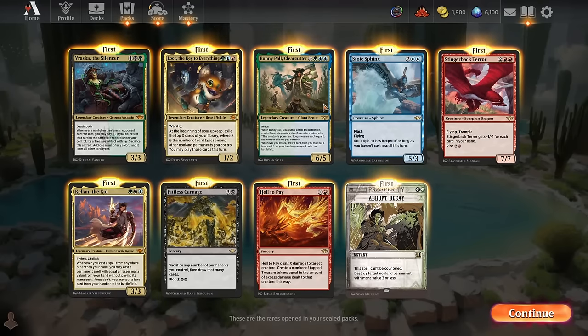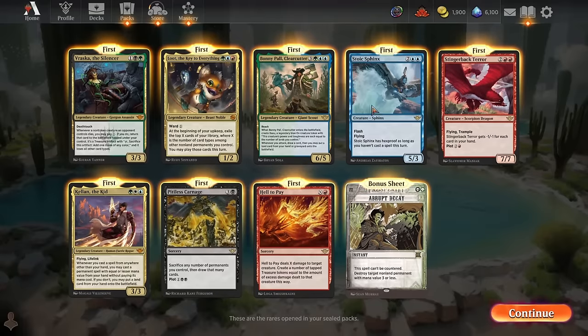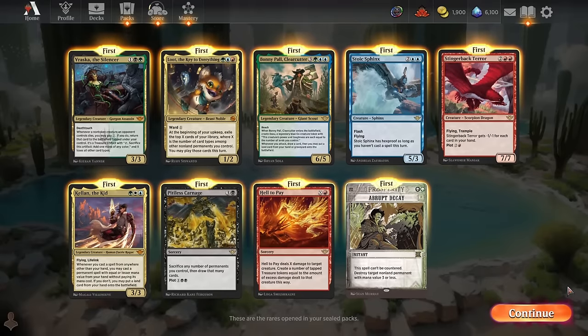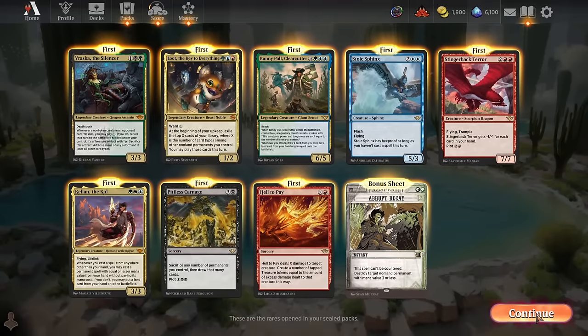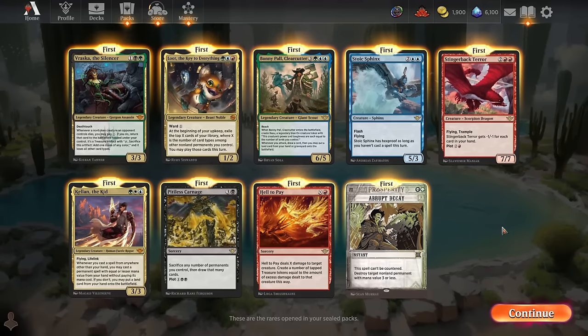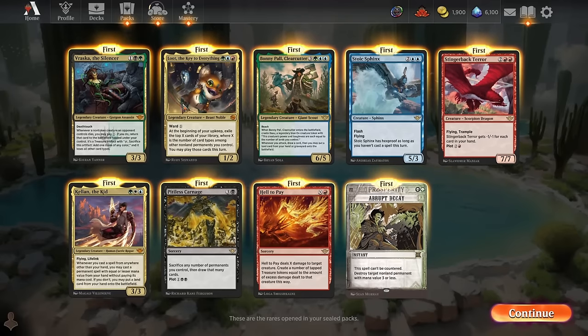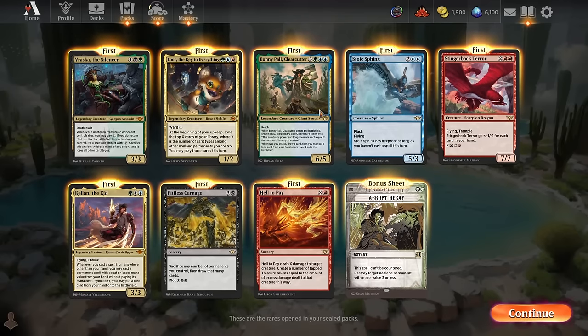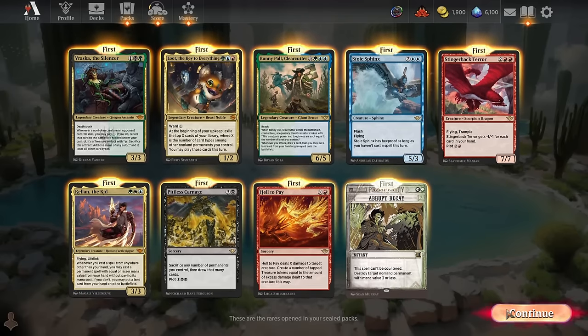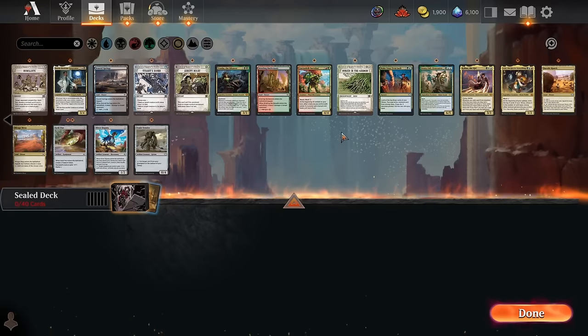We're almost definitely trying to be green-blue at the core, since that lets us branch into green-blue-white, green-blue-red, or green-blue-black. Either direction gives tons of rares — Abrupt Decay, Stoic Sphinx, Bonnie, and Vraska for Sultai; all these cards for Temur; all these for Bant. Really solid rares. A really cool place to start the format off. But let's check out our multicolored and colorless stuff now.